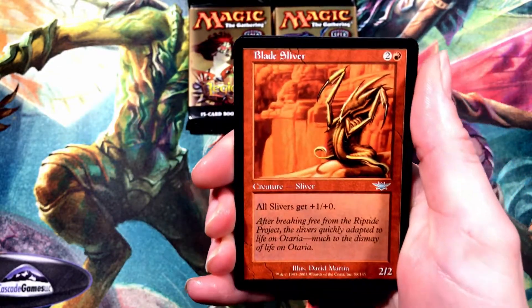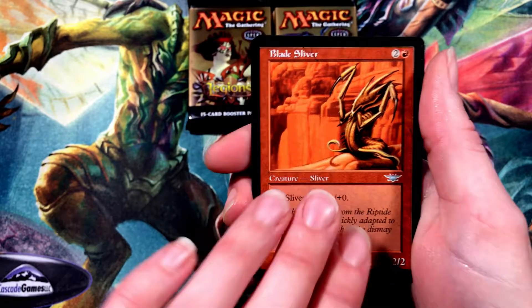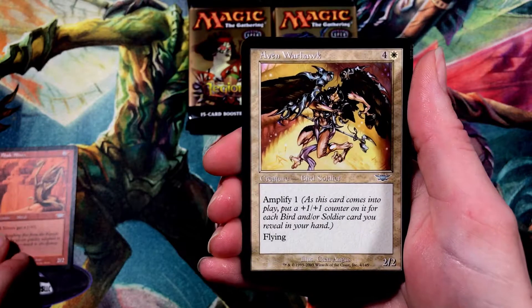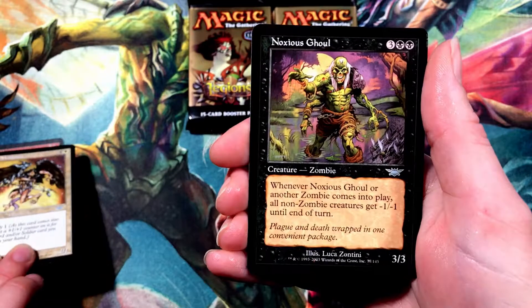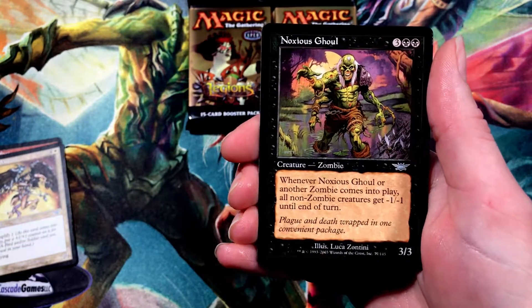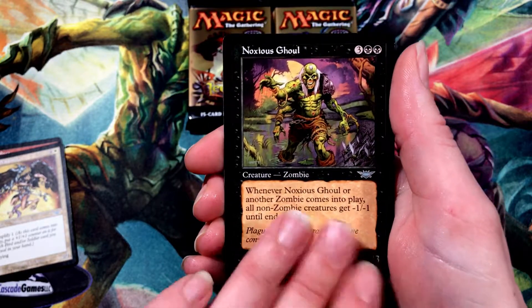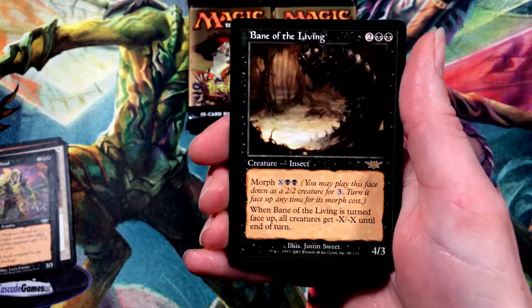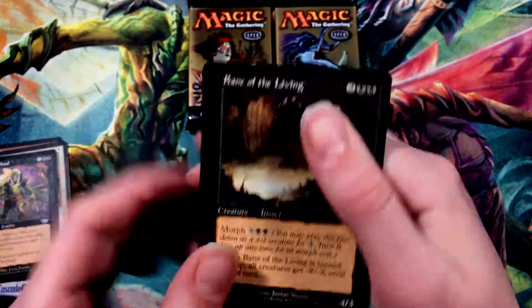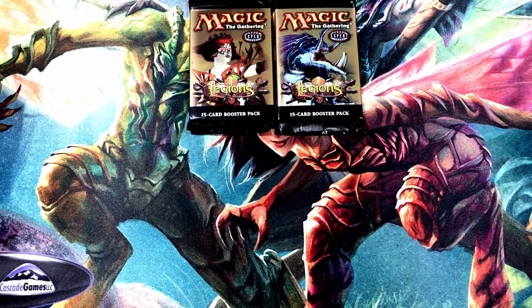We got a couple of uncommon slivers. We got a Blade Sliver. And then a little Sliver Lord. And we got an Avon Warhawk, which is a pretty neat card. In light of October, we've got Noxious Ghoul for Halloween — cool. And for our rare, we've got Bane of the Living — a 4/3 insect with Morph. You guys remember Morph? That was a pretty decent pack one.